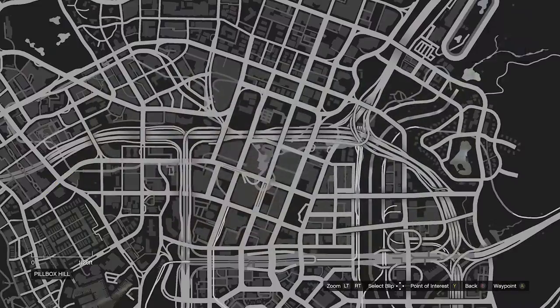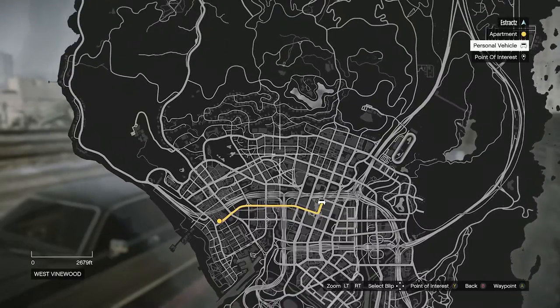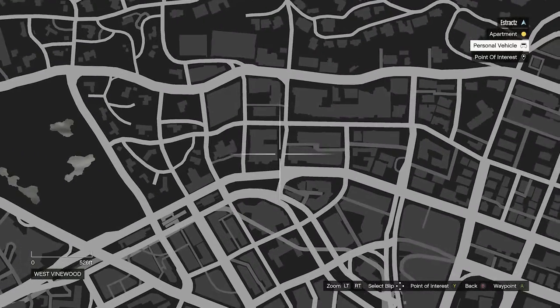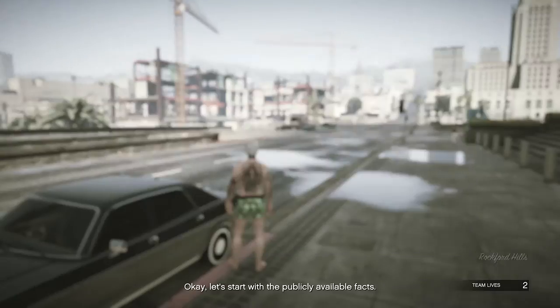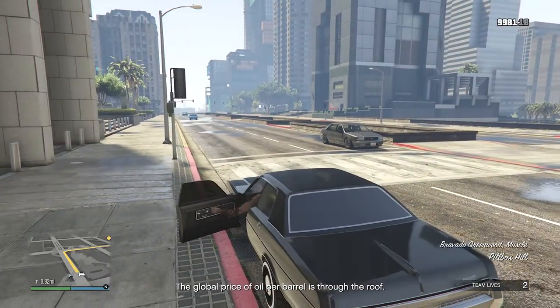So once your outfit does look like this, go ahead and hit pause and look for your apartment on the map — you guys obviously can't see it but you're just going to have to go to your apartment and remember where it's at. I will get back to you once I do get to my apartment and just walk inside.